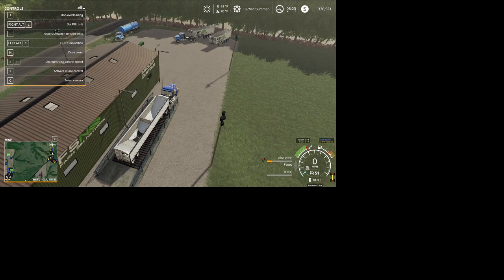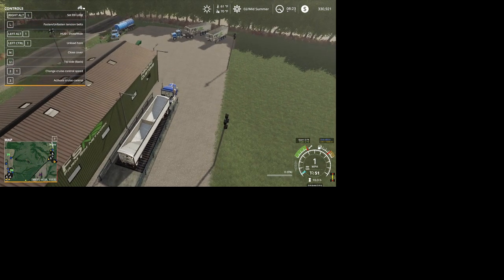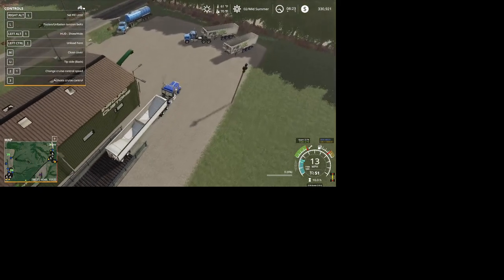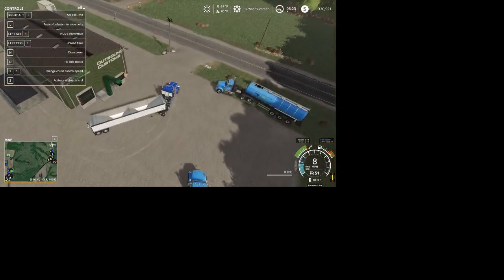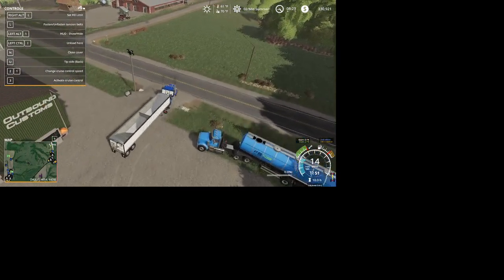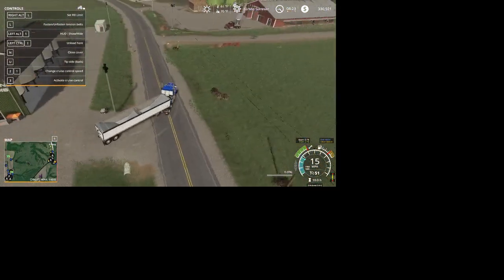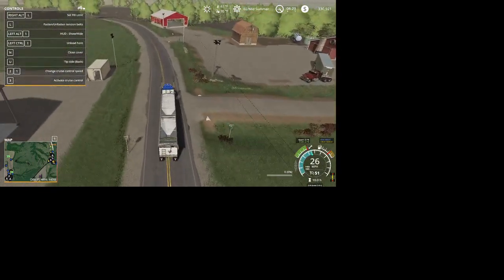All right Todd, your first load of poppies is over here at customs. Oh geez, I gotta run all the way down here and get the tractor. Looks like somebody was hauling some milk — they got the milk truck parked on the side of the road over here at customs.